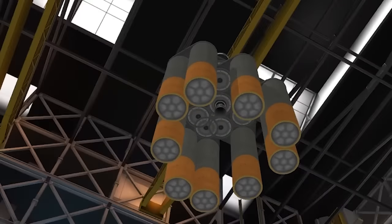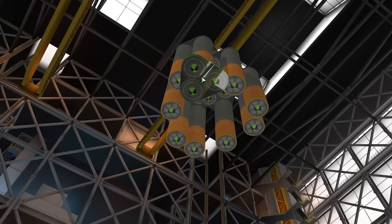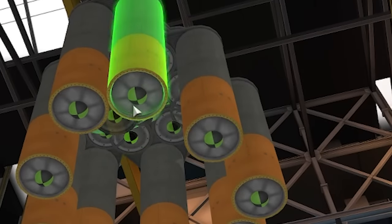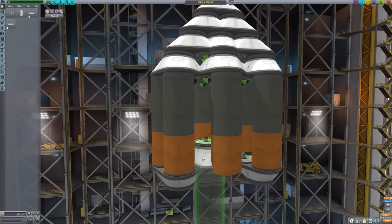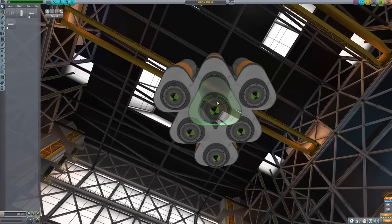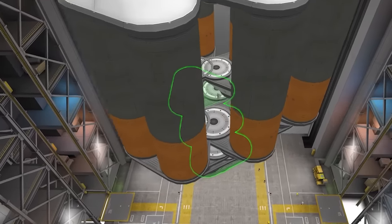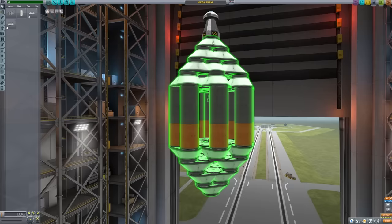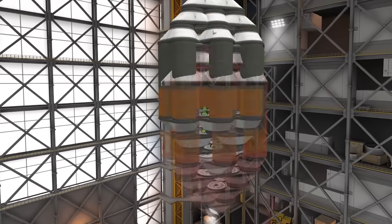All I need now is a way of transferring this engine down to the next level - I need to link all of these together. Is there a way of using the tricoupler to do that? I can place these upside down - can I then take an upright one and place it in the middle? It's going to be harder than I thought. What if we just do the same thing but upside down? We need to copy all of this down... this is going to be a disaster, I can tell.